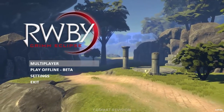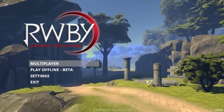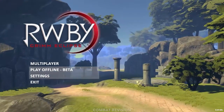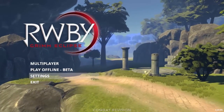Not entirely new content, but really just an overview of an update to the game. The game's been updated recently and I'd like to go over this update. As you see here, the main screen looks different. We have multiplayer, play offline beta, settings and exits.